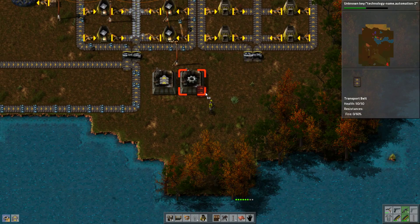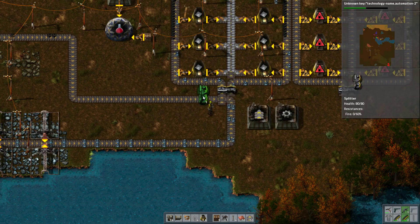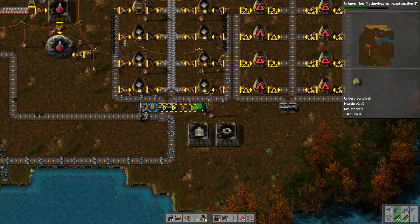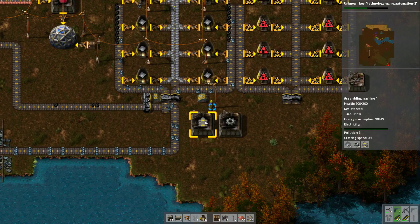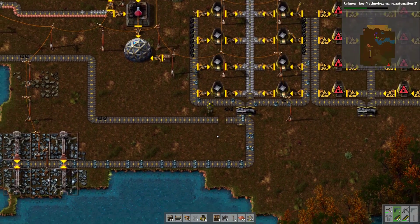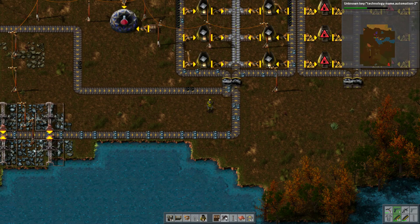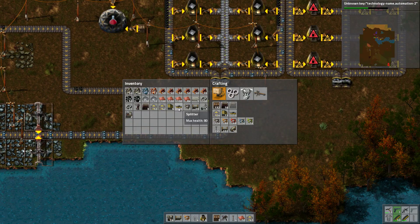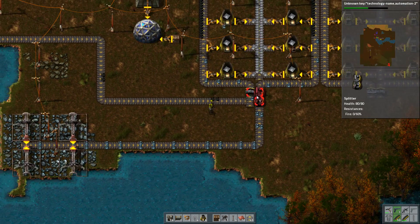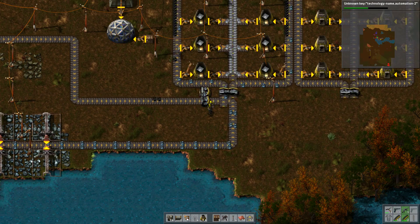The problem is occasionally one copper gets through in the science thing and it just jams up the whole works. We need more fuel — more coal. Is the power station running out of fuel? We just don't have enough fuel coming in. There's a significant amount of coal on the production area on the west over here. That's because the production area uses significantly less coal.